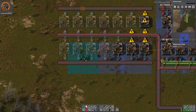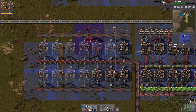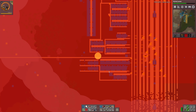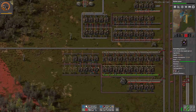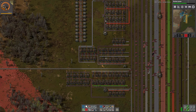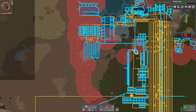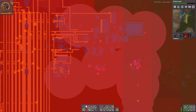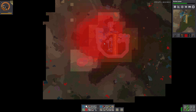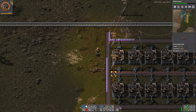Now we have all of the stuff we need for the production science packs. Now we just need a couple of assembly machines to assemble all of that. We need actually about seven on either side. And then the production science packs — that's just so easy and straightforward. Three, four, five, six, seven. Yeah, that's right. It looks cool actually.